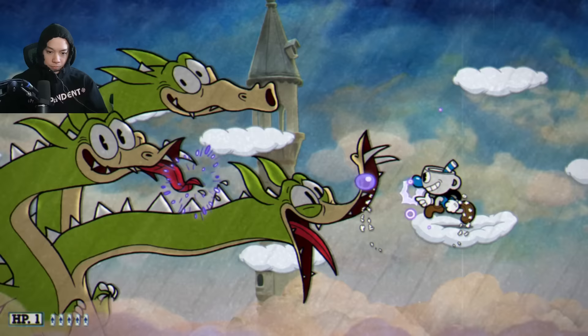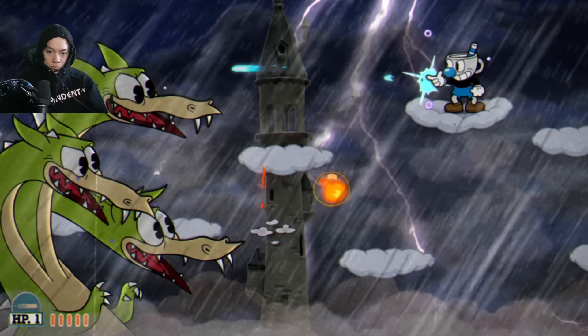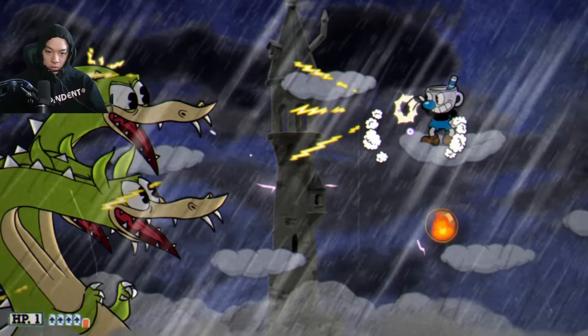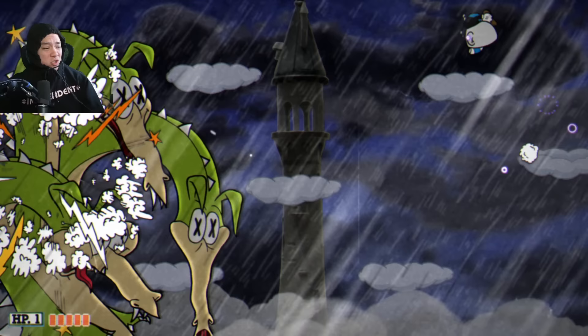I thought I'd use the Lobber for the final phase too, but I had trouble dodging the flames with it, so I opted for the Pea Shooter and Convergence. I actually really like Convergence for this final phase — it takes out the fireballs very quickly, and then I can Pea Shooter or use Convergence more. Go try Convergence on Grim Matchstick.